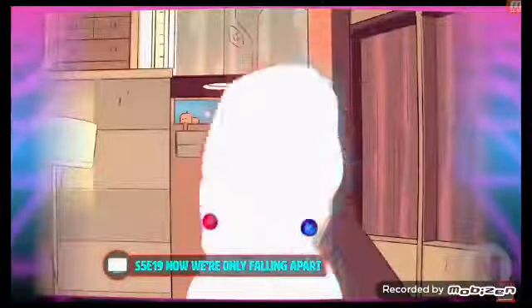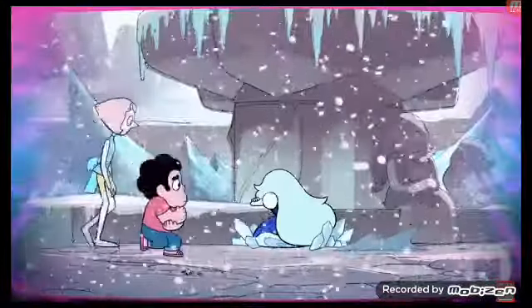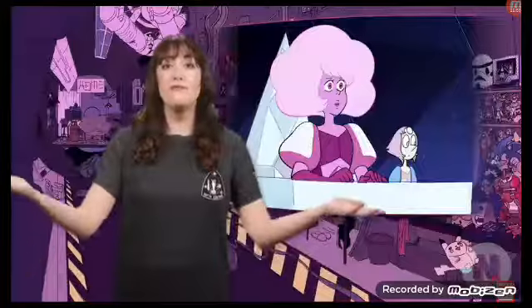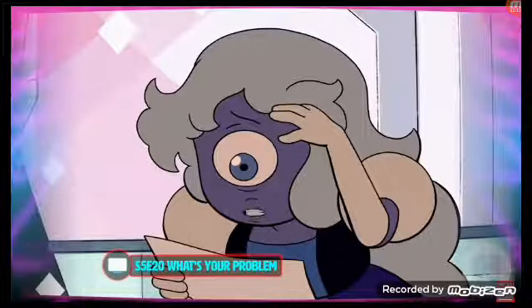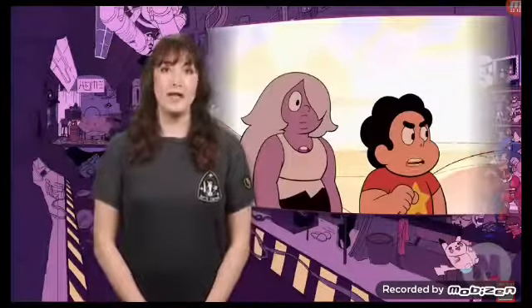The revelation that Rose was actually Pink Diamond leaves Garnet devastated and forces her to split. Believing that Rose Quartz lied to them, Sapphire storms off feeling upset and betrayed. Steven and Pearl talk to Sapphire about how Pink Diamond became Rose Quartz — Pink just wanted to go out and explore Earth and have fun, and as she fell in love with her world she couldn't bear the thought of colonizing it. Her biggest turning point was witnessing Ruby and Sapphire merge. With this new knowledge, Sapphire rushes back home, but they discover that Ruby has left. With Ruby gone, Pearl and Sapphire are devastated. Steven and Amethyst have to take charge and find Ruby themselves.